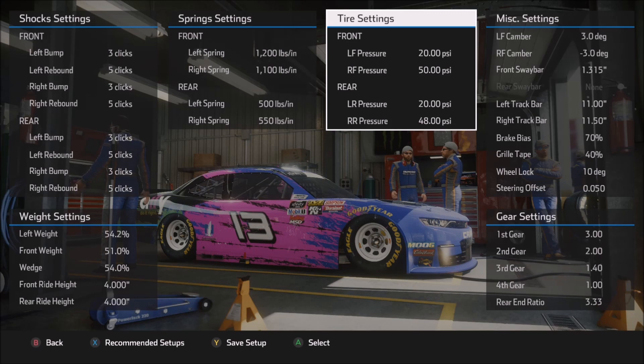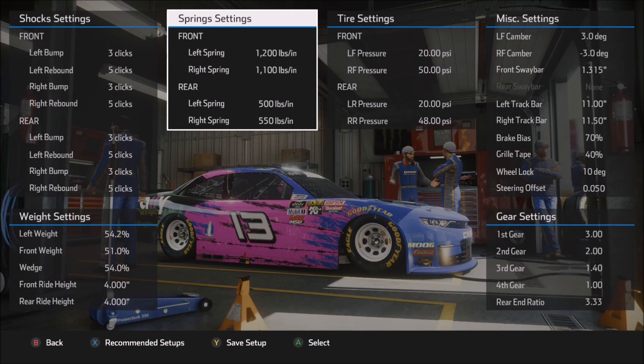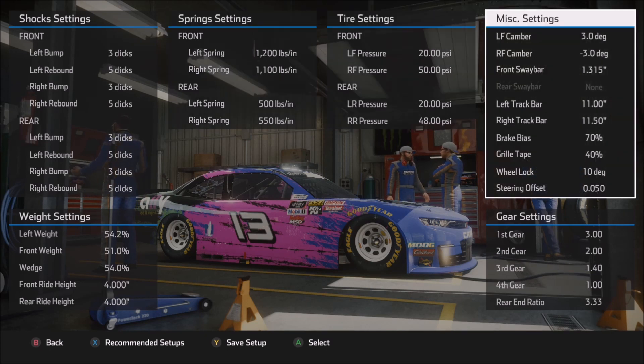Tire settings in Xfinity are very much the same as in Cup. Miscellaneous settings overall are very similar with the exception of the track bar — a little bit higher track bar here, closer to what we saw in the Cup qualifying setup, which helps the car rotate. Going back to saving the right rear tire: if you find you're getting too loose and burning the right rear off over a long run, reduce the track bar — particularly the right side track bar, since getting loose on exit is generally why the right rear goes. Lowering the right side track bar will certainly help with that. Brake bias and grill tape are all very much like the Cup car.